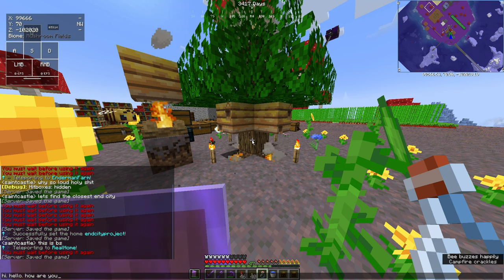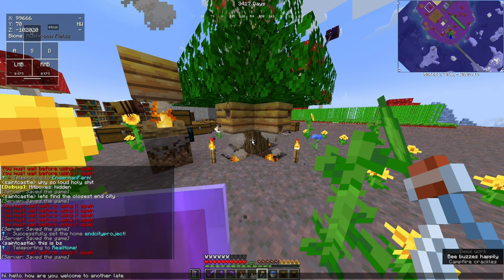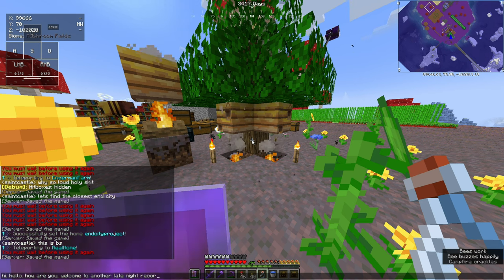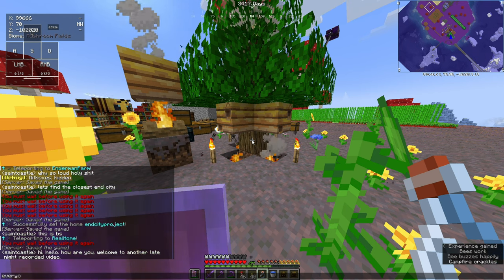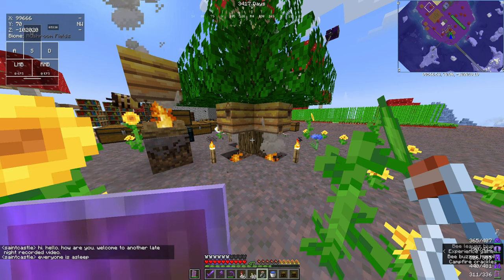Hello, I'm St. Castle and welcome to another video. So in this video, I'm trying to do two different challenges. One, I'm trying to build my first flying machine. And two, I'm attempting to transport a shulker from the end city to the fountain.